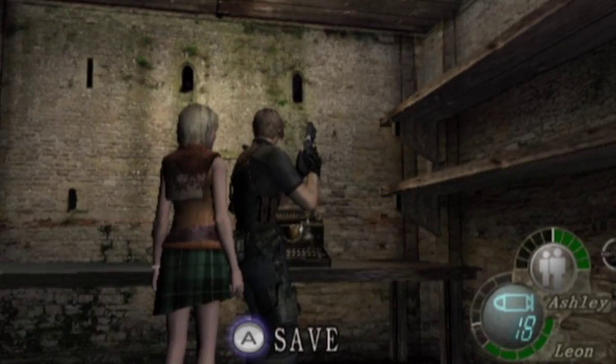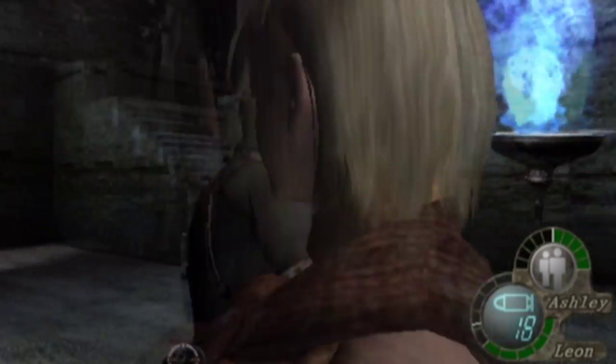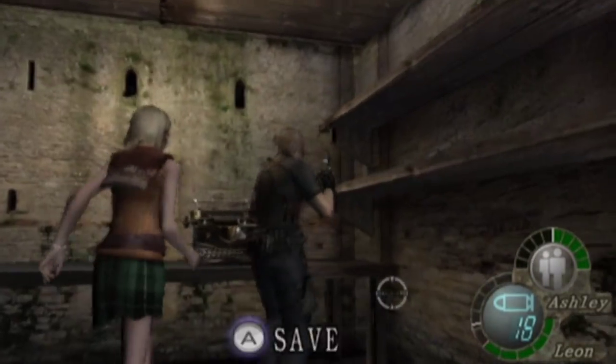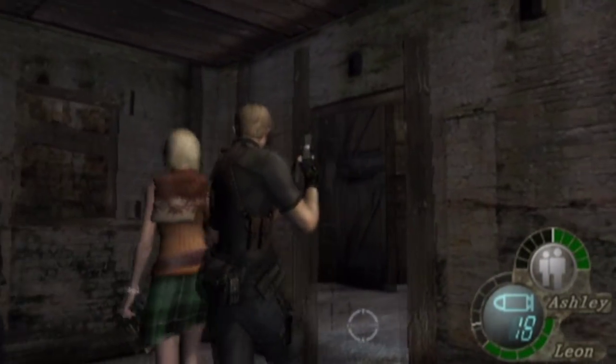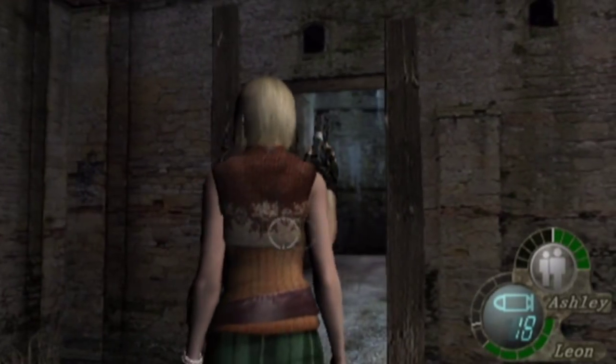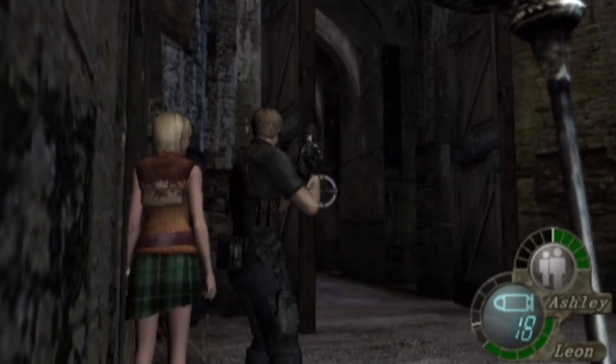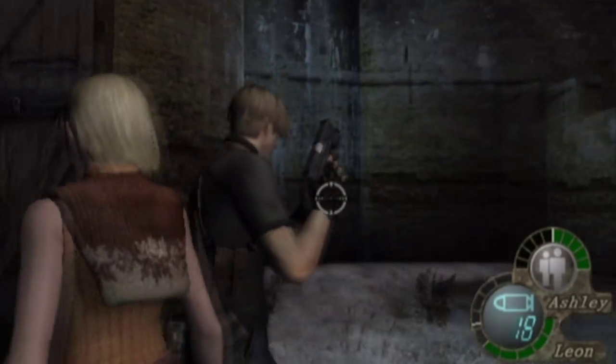Hey there guys, it's NintendoBloLewish and welcome back to another episode of Resident Evil 4. In the last episode, we killed the lovely big cheese - he's apparently dead because of Leon. We got his false eye after being killed by Leon, used his false eye to open a massive gate, and we ended up in this massive castle.